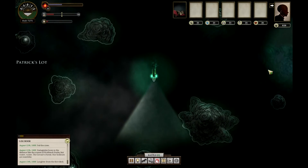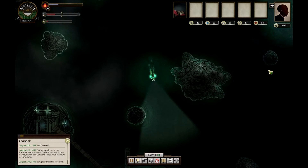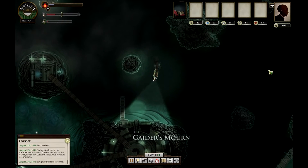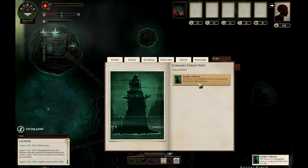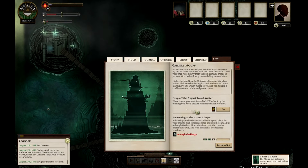There should be a pirate on the way but I'm not worried if it's just one — it's easy to dodge one, hard to dodge two. There's the dock right there. I've never actually docked here before. The Mourn is a stalagmite vast as a crag. An intricate system of winches takes the strain and your ship slowly rises from the zee. The whole thing creaks and protests, and children clamoring in crevices cheer and wave. You hang in a cradle next to a red-bowed pirate cutter. That is some cool stuff.